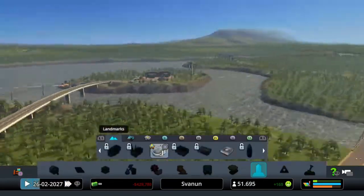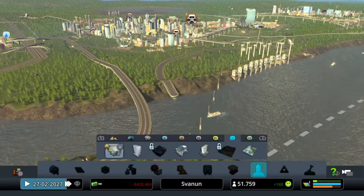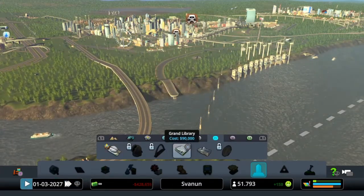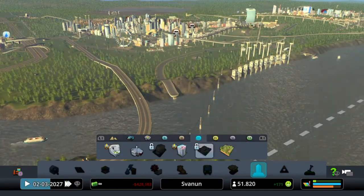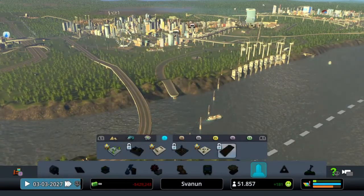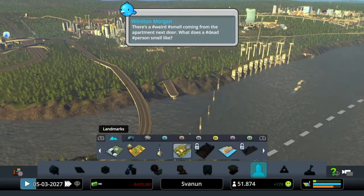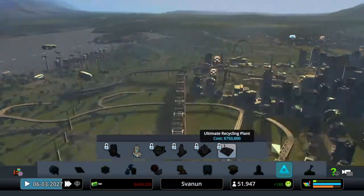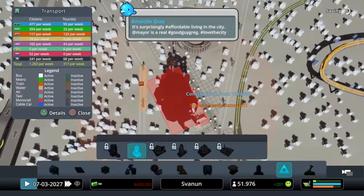We surprisingly don't have any new parks, but we do have some new unique buildings and landmarks, like Central Park, the Sea Good Off Garden, Lungs of the City, and Bird and Bee Heaven. At last, there's a monument called the Ultimate Recycling Plant — that's nice.